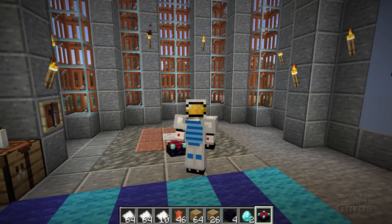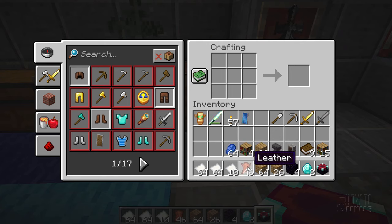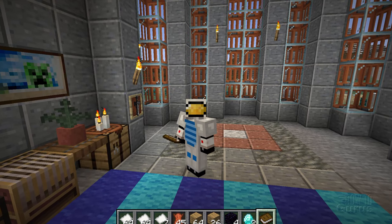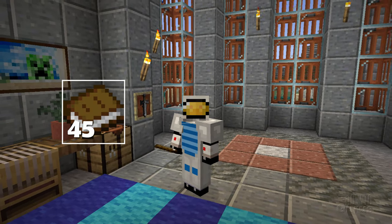First off, we'll have to get books. For a book, it's real simple — you just put a leather right there and then surround that leather with paper. And that gives you a book. Each bookshelf requires three books, and we need 15 bookshelves, so that's 45 books. That's not that bad.